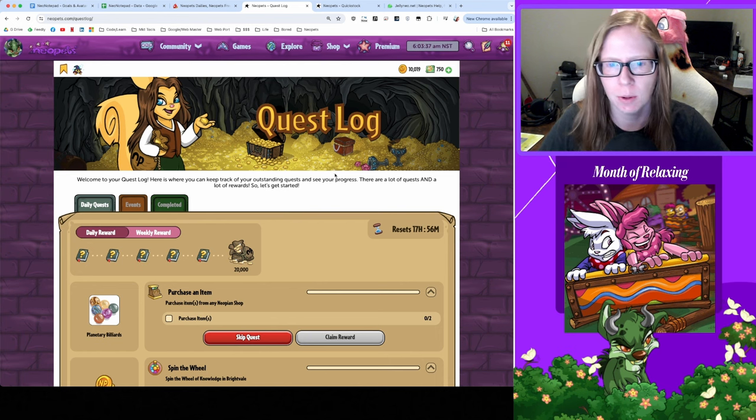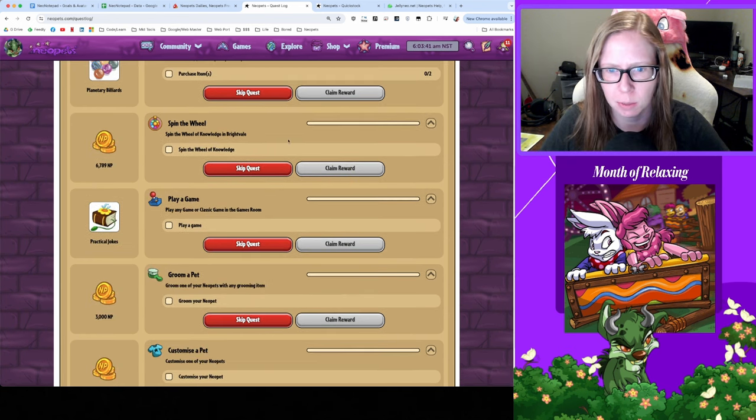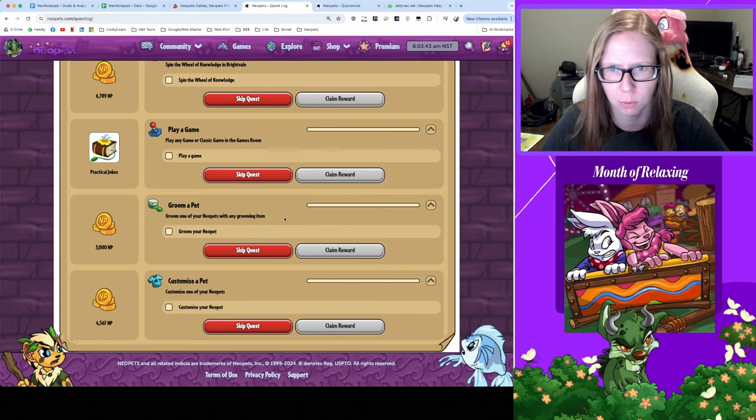Good morning, it's time to do our dailies. Let's take a look at what we need to do today: need to buy two items, spin the wheel of knowledge, play a game, groom and customize. Before we hop into it...